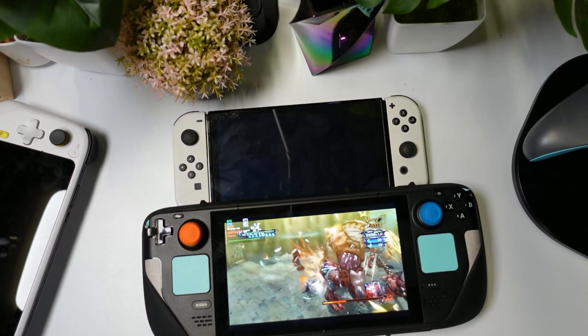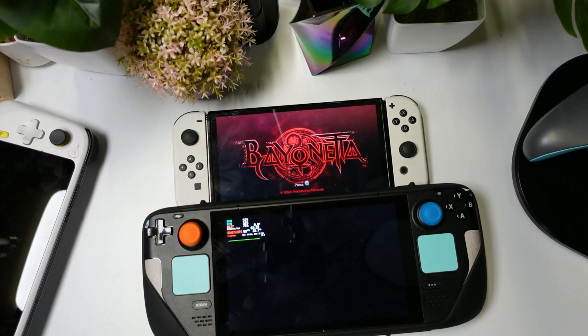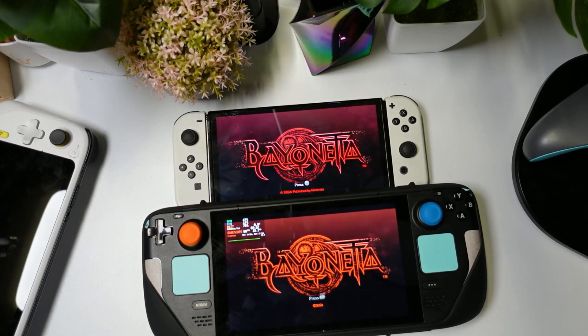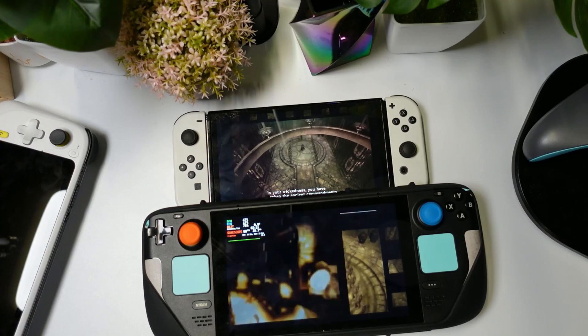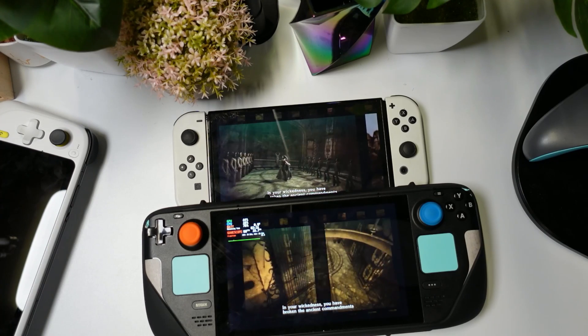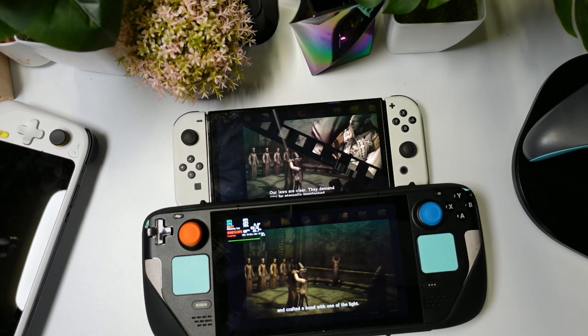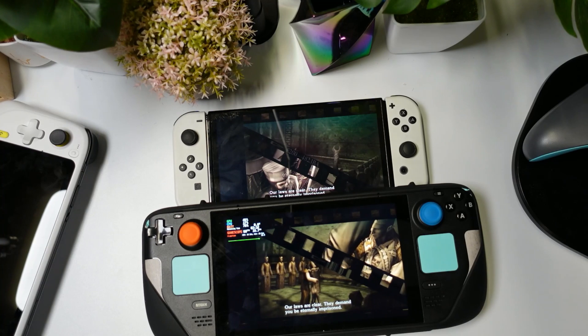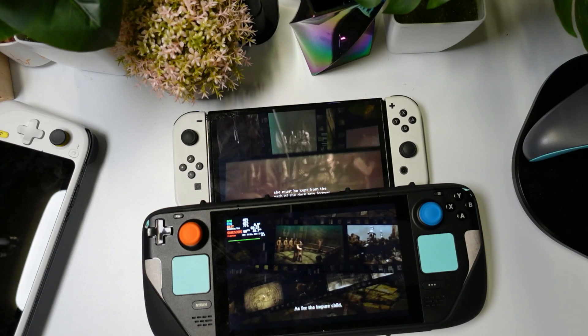I would highly recommend this if you guys want your Steam Deck games to pop out just like the Nintendo Switch. Look at the color differences — it pops out more. Again, it's not an OLED screen, but it does bring it close to the performance of the Nintendo Switch OLED. Just wanted to showcase this — thank you for the comments, you guys were the ones that brought this to my attention. Check out Vibrant Deck, it's pretty awesome. Appreciate you guys, we'll catch you in the next one — peace out.